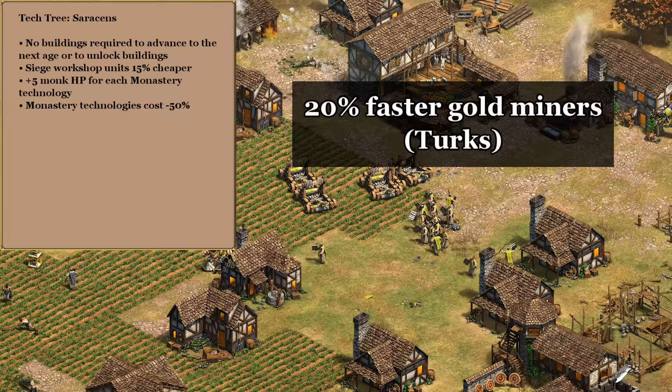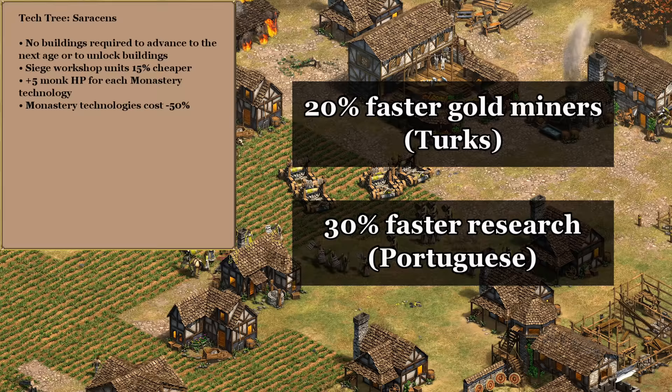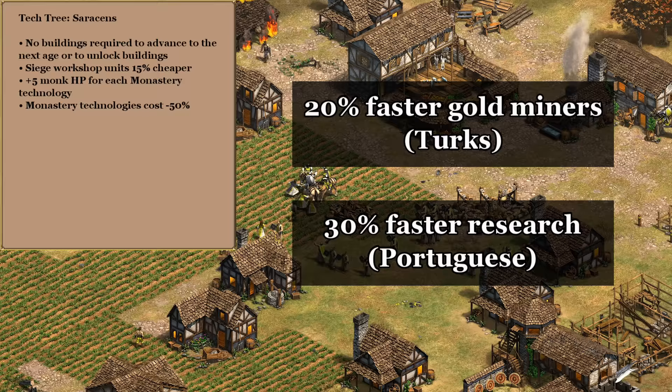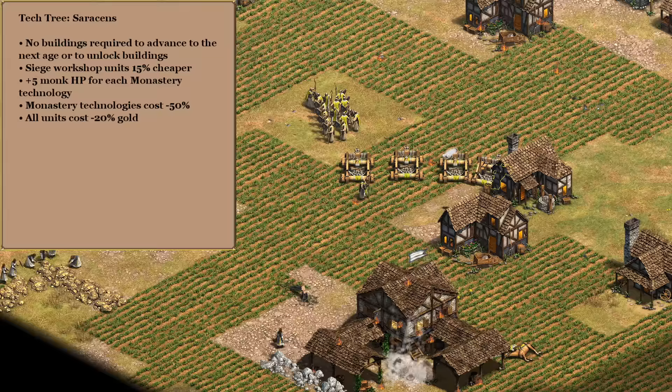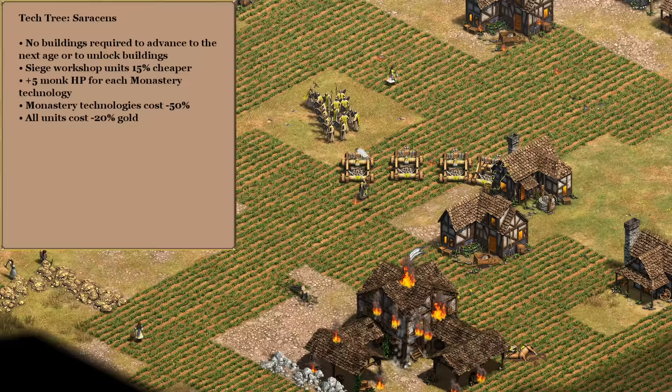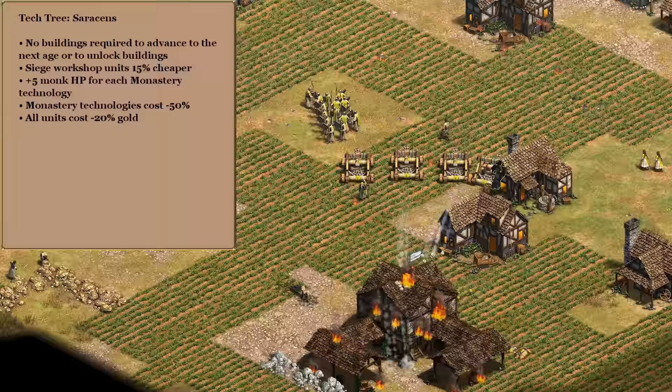For the last bonus we have a tough choice. The Turks' 20% faster gold miners is appealing, but I also thought about the Portuguese 30% faster research — the quicker we get through monastery techs the better our monks are going to be. In castle age alone it would save us a minute and 46 seconds of research time. At the end of the day though we can just make more monasteries to speed it up even more than 30%, so I'm going instead with another Portuguese bonus: minus 20 gold cost for all units. That should help with both training a lot of monks and also applies to our siege.